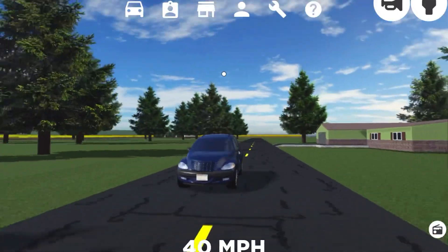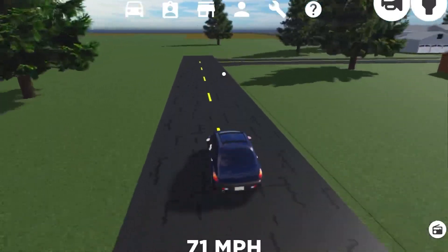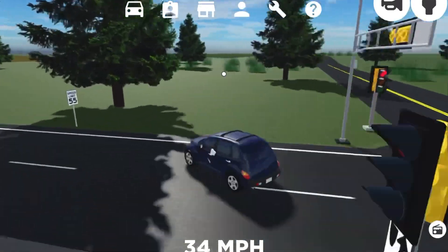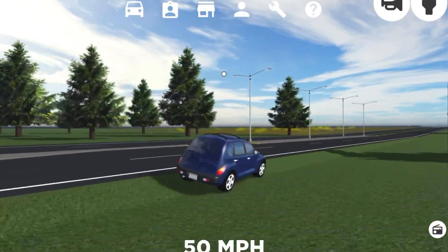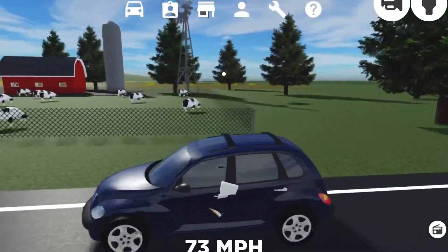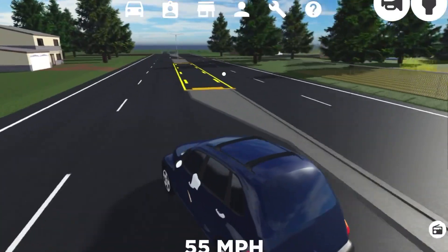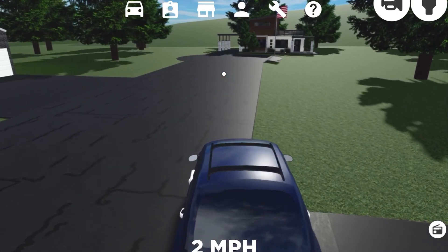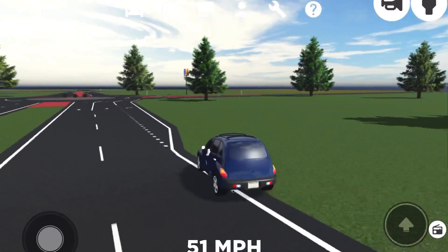Basically everything was bigger and they removed the camping area and the off-road place from GV1 and GV2, which was pretty sad. Then around the mid-GV3 period, Greenville just exploded in popularity and new houses were added. There was an admin house in the middle - you could drive there, but if you entered it you'd get kicked out. This is when I started playing, and it was pretty good for the time.